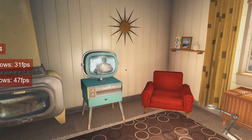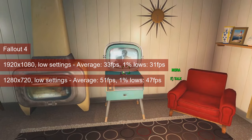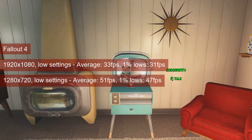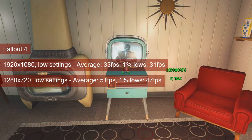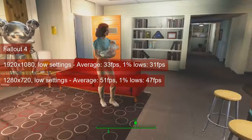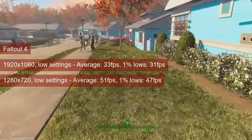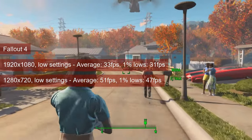We start off with Fallout 4, where at 1080 resolution and low settings, the Radeon card manages to cling to playable framerates in Diamond City. 31fps 1% lows and 33fps average are serviceable, and this is the worst-case scenario for the game. Roaming around outside will have the average reaching the 40s. Dropping to 720 resolution increases these numbers to 51fps average and 47fps 1% lows for Diamond City, and 60fps average and 56fps 1% lows while running through the wasteland. This lower resolution is probably the better option if you also plan to increase the visuals.